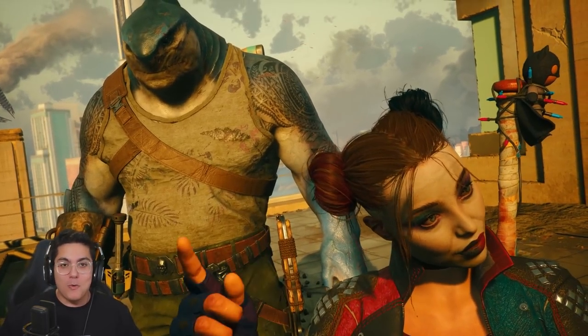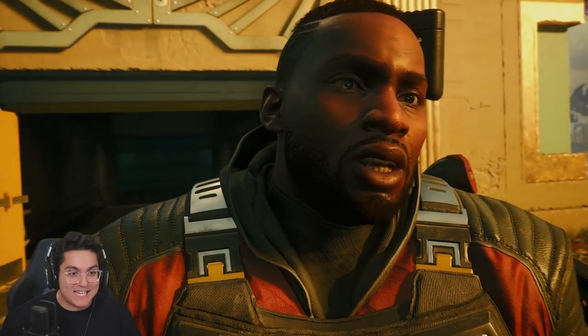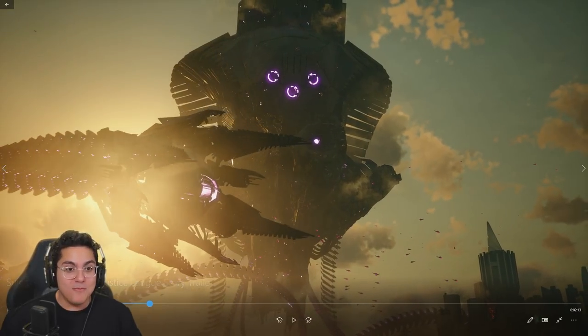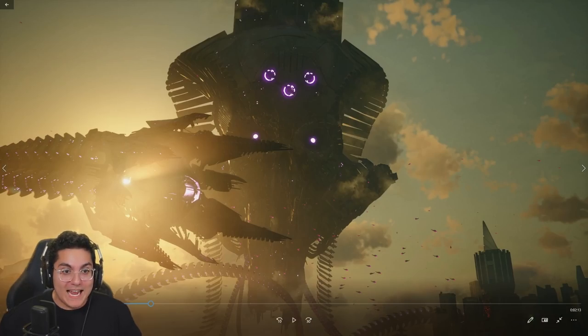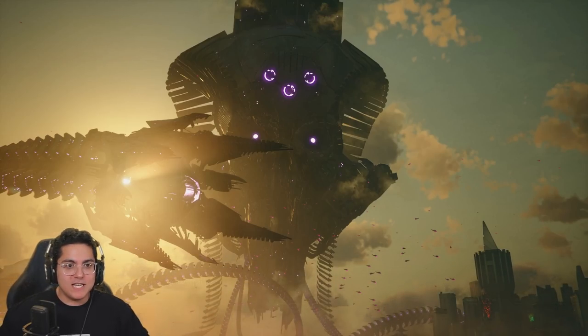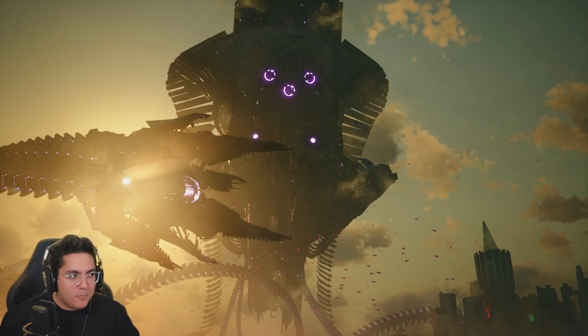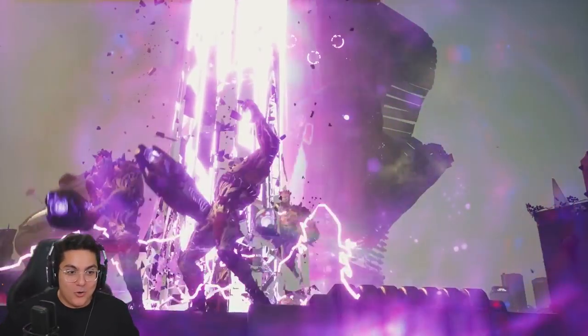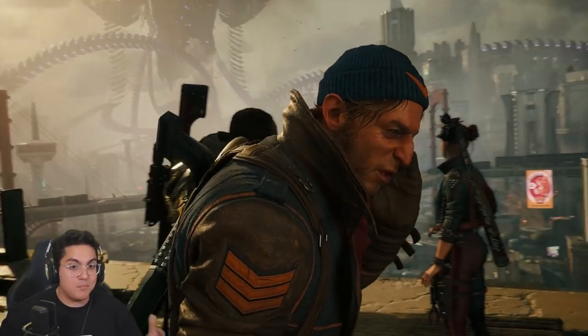The squad busts out and can see everything going down in Metropolis — Brainiac's ship looks insanely cool. I'm very excited to see Brainiac's design and what it'll be like going up against him, because I assume Brainiac is probably going to be the final boss. The entire Suicide Squad is blown away by what's going on.